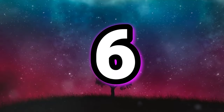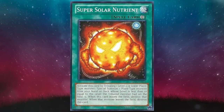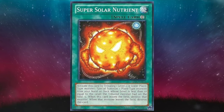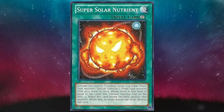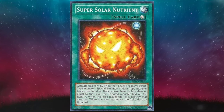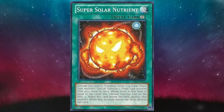Planting ourselves at number 6, we've got Super Solar Nutrient. This card screams Plant Synchro. This card also screams Nursing Home. I've been him — I will continue to be him. Don't get me wrong, I like Plant Synchro and I'd love to see a modern iteration of the deck take off. And Super Solar Nutrient kind of finds itself comfortably in the middle of a top 10 like this.